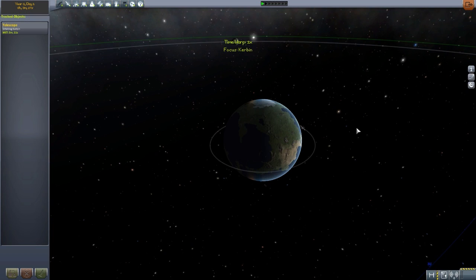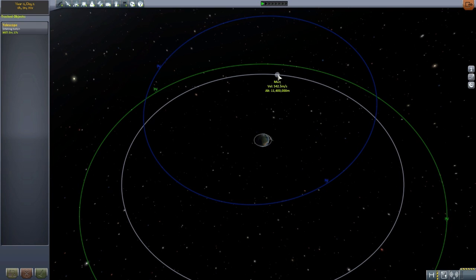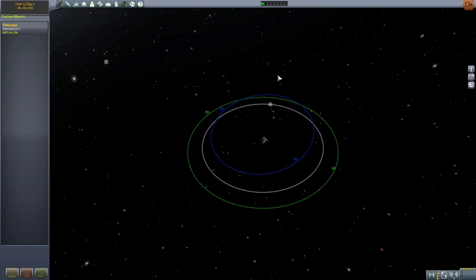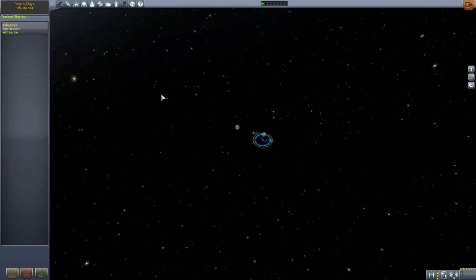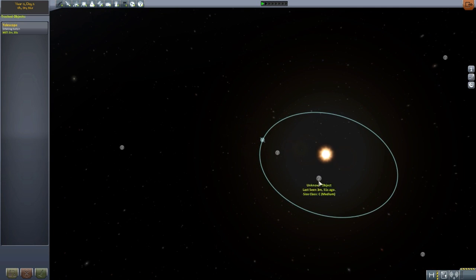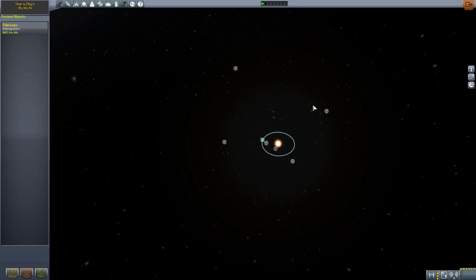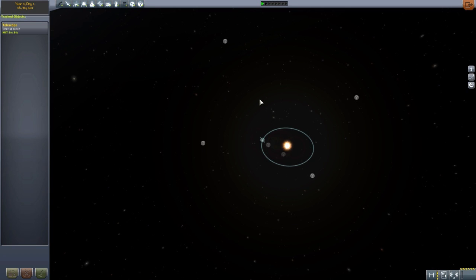To more easily explain how this works, let's head into the tracking station, where you'll notice we know Kerbin because it's our own planet, and we know about the moon because it's the big giant rock in the sky. But if we zoom out further, that little unknown object there is Minmus. And if we zoom out even further, you'll notice that we don't actually know what the other planets are or where they are. We know that there is something there, but we have no clue what any of these different celestial bodies are, or their moons.